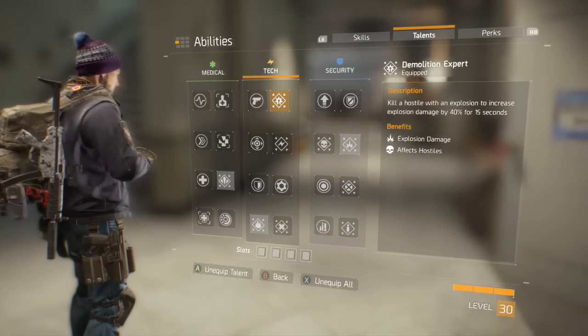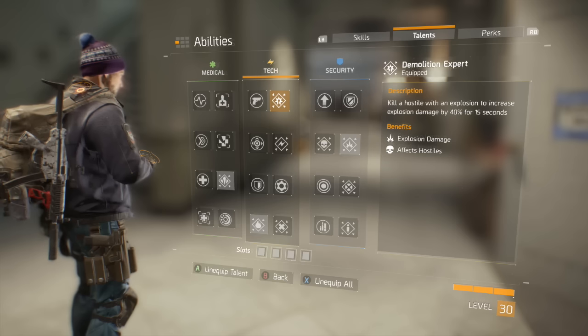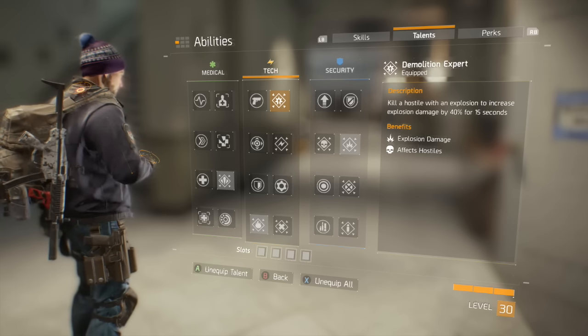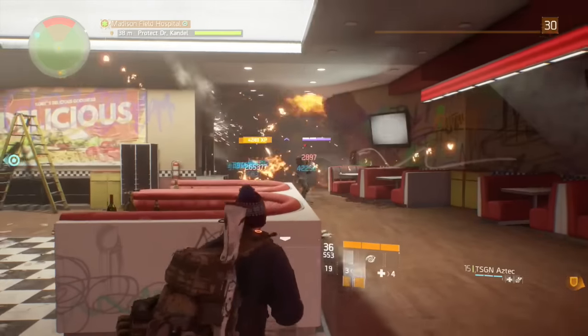Now let's talk about talents. Since having powerful explosions is the idea of the build, it's best to first choose Demolition Expert, which increases explosive damage by 40% after an explosive kill. This talent is great for comboing the different available explosives. For example, if you get a kill with the Sticky Bomb, quickly throw out a Seeker Mine and a Grenade to get the most out of your explosives.